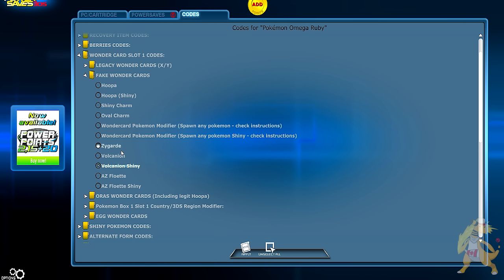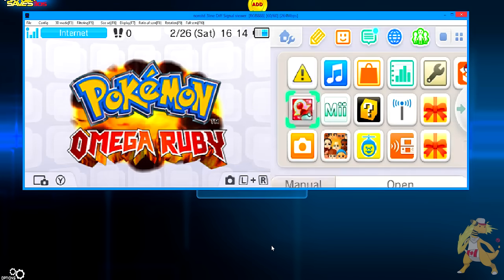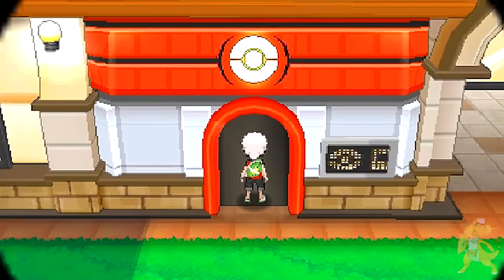You can pick whichever one you want, but you won't be able to bring it online. Once you pick which one you want, go ahead and save your progress by updating your save file. Once it's done, take your cartridge out of your PowerSaves and load your 3DS back up. As you can see, we've got Omega Ruby loaded back up. You cannot take these online by any means — they are completely banned from being online at the minute. I don't know if you'll be able to in the future, but we'll know more about when you can take Volcanion online officially as time goes on.